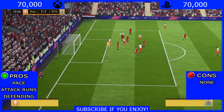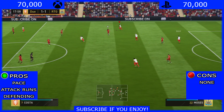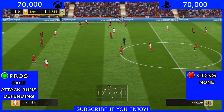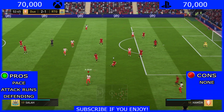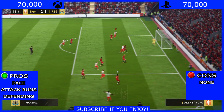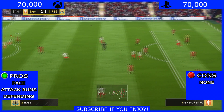Moses ran down the wing and created a goal once again. Here he is again, runs down the wing, plays one-twos — this guy can just play one-twos and run down the wing all day long. He does eventually get tackled but I did get the ball back. Moses crosses it in eventually — nice shielding, gets the ball in.